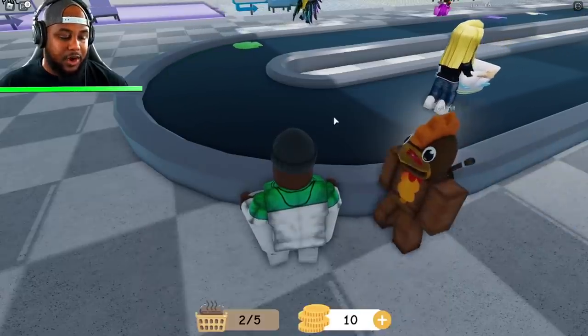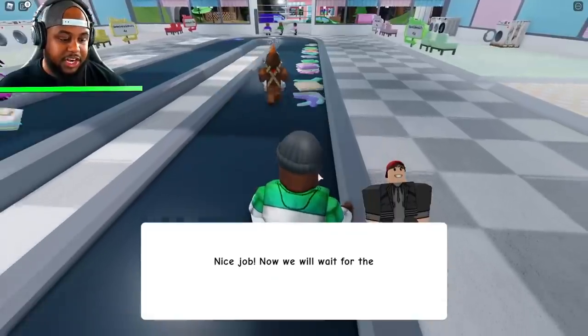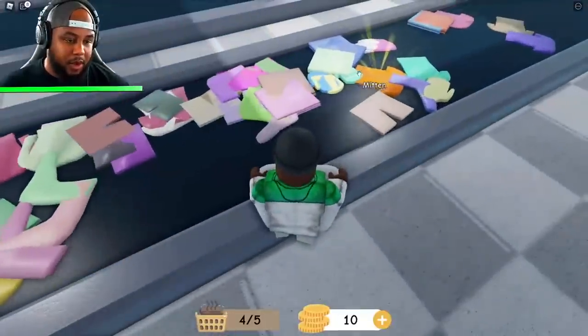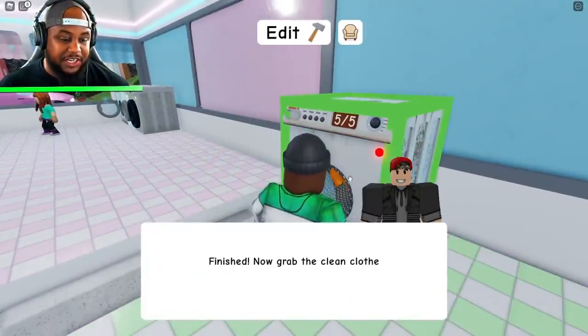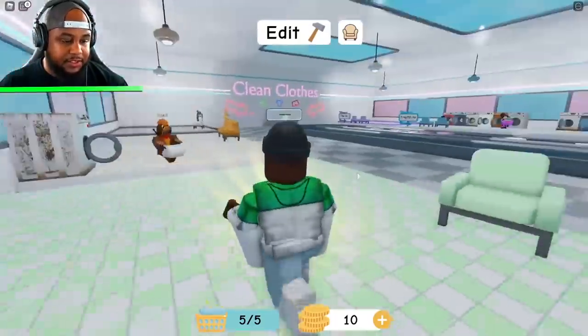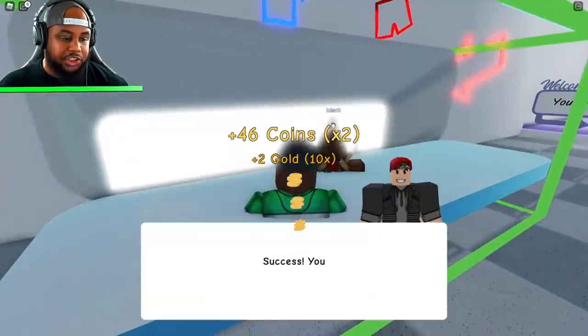Now put the dirty clothes into your washing machine. Okay, so we got to pick up some more dirty clothes guys. Now we will wait for the wash cycle to finish. My boy already did that! We got a golden one — we picked up a gold shirt! Finish. Now grab the clean clothes. We already did that, I think he's behind. Let's grab these. We're running over here to the chute and throwing the clean clothes with the gold shirt — times two! Whoa.